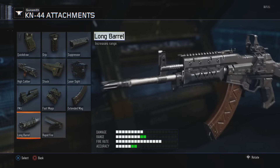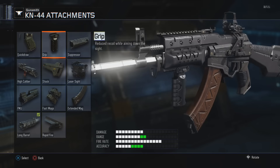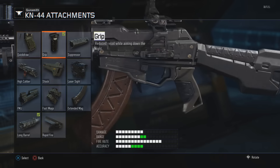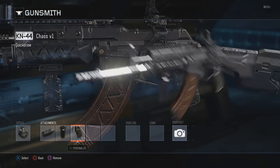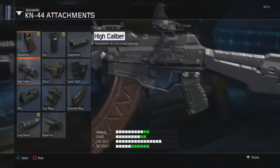Look at that — that's a banana clip right there. We are going to go with the long barrel, which looks really cool, then the grip and quick draw. We have two left. High caliber for that increased damage — look how it changes the gun. That's pretty cool.